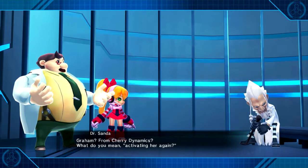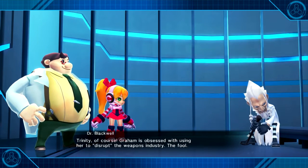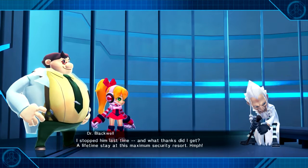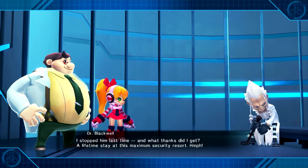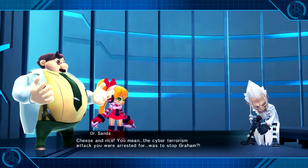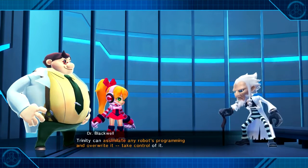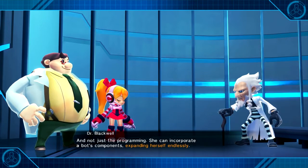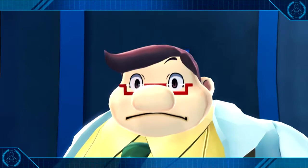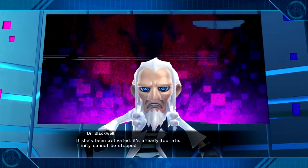Graham was obsessed with using her to disrupt the weapons and he's going to be a fool. I stopped him last time. And what thanks did I get? A lifetime stay at this maximum security resort. You mean the cyber-terrorism attack you were arrested for was to stop Graham? Trinity can assimilate any robot's programming and override it, take control of it. And not just the programming — she can incorporate a bot's components, expanding herself endlessly. If she's been activated, it's already too late. Trinity cannot be stopped.